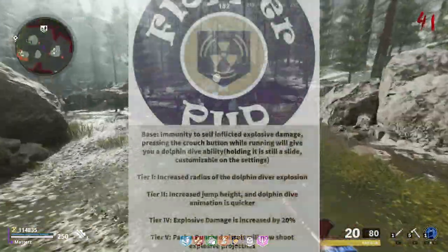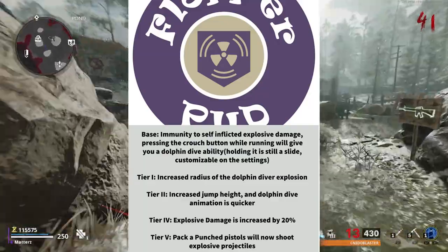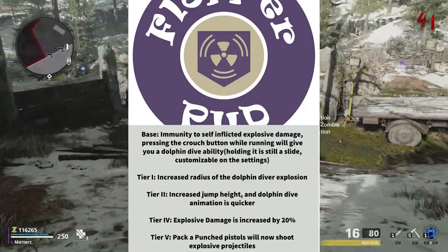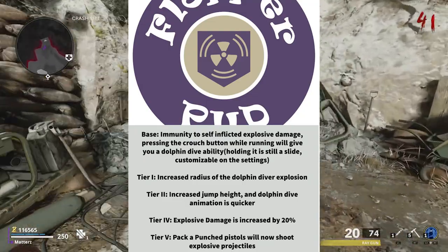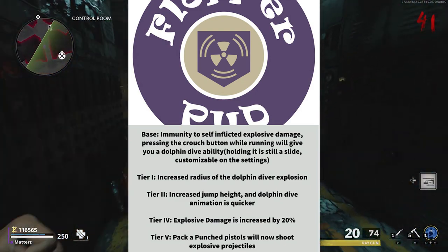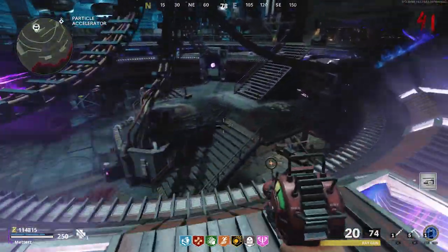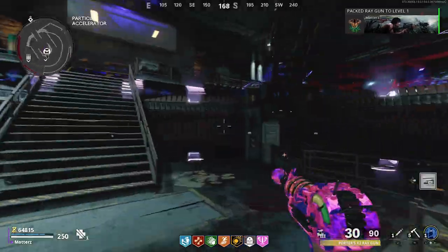This next concept is actually a dolphin dive version of PHD — pretty much PHD Flopper. The base version gives immunity to self-inflicted explosive damage, and pressing the crouch button while running gives you a dolphin dive ability, while holding it is still a slide — customizable in the settings. Tier 1: increased radius of the dolphin dive explosion. Tier 2: increased jump height and quicker dolphin dive animation. Tier 4: explosive damage increased by 20%. Tier 5: Pack-a-Punched Pistols will now shoot explosive projectiles. Pretty cool concept, but I personally just think the flopper mechanic is not going to return to Cold War Zombies — there's no way they're going to add that in.